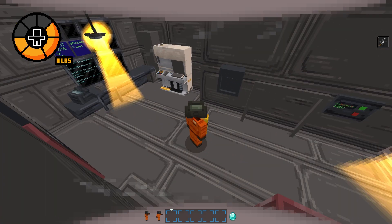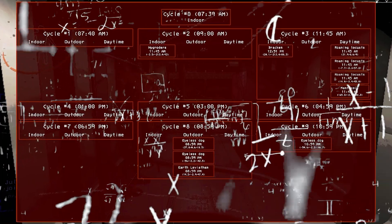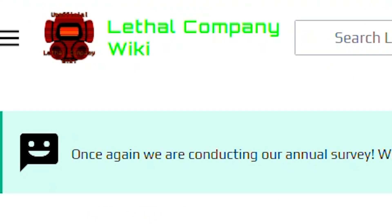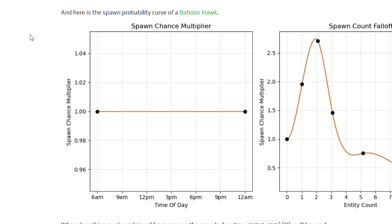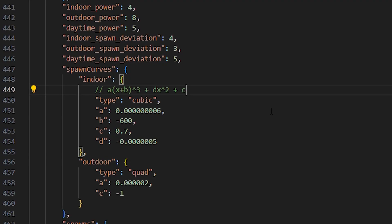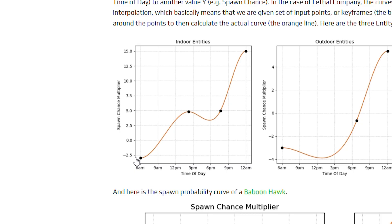Before we get into the mobs, I first need to explain the spawning mechanics. Lethal Company's entity spawning is pretty complicated, but I still tried to follow it as closely as I could. Based on the Lethal Company wiki, the game uses a Unity animation curve for all entity spawns on each moon, and another spawn chance multiplier curve for individual entities. So basically, as the day progresses things are more likely to spawn.